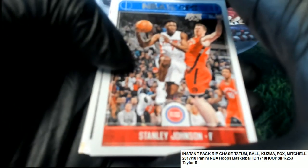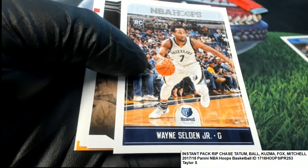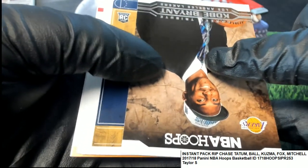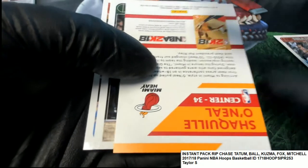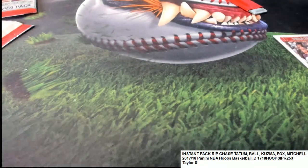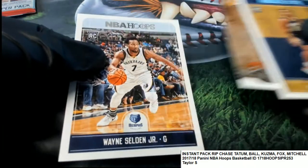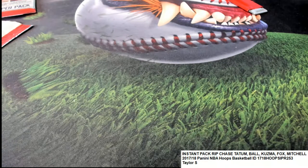Here we go — lucky number seven, looking for the lucky green. Celtics Jason Tatum rookie, or maybe another Lonzo — you never know. Here's a Wayne Selden Jr. Nice — Kobe, nice Kobe! A Frank Jackson. Kevin Love, a Shaq insert. Jabari Parker and Andre Roberts. So nice Kobe Bryant, some good rookies came out — Frank Jackson and Wayne Selden Jr.